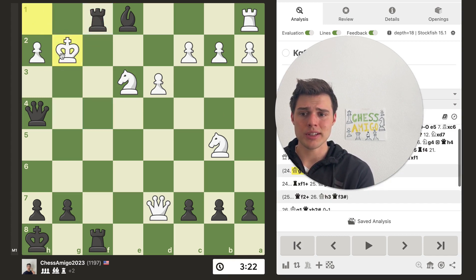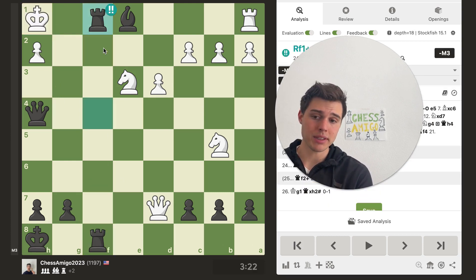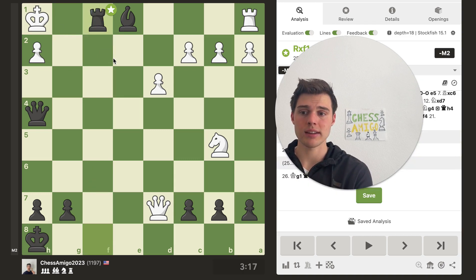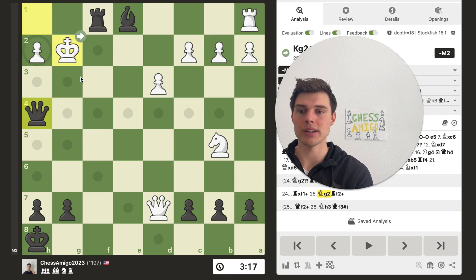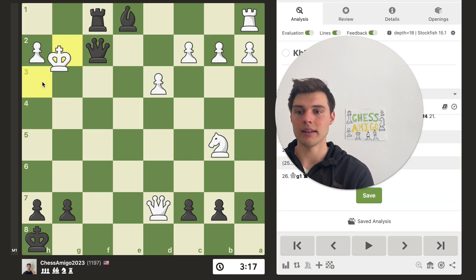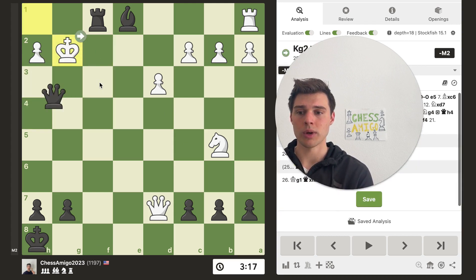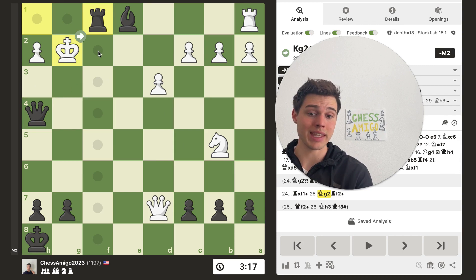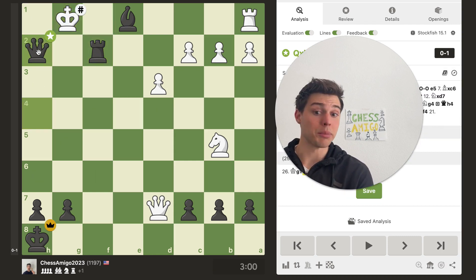Let's say the king goes here — well then it's just mate in one. So you have to take with the knight, give a check, the move is forced, and there are two ways to finish off this game. You can come here and the king has to move there — that's just mate. Or what I played in the game: give this check, and the king has to go to h1 or g1. In the game they went to g1, and then you can follow it up with a mate on the back rank. If you spotted that, congratulations!